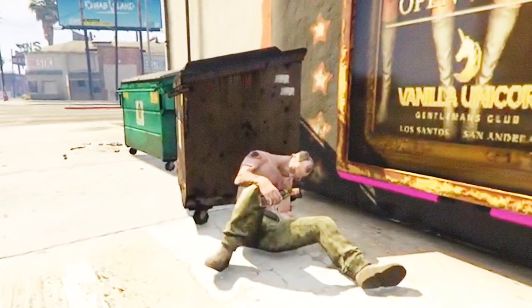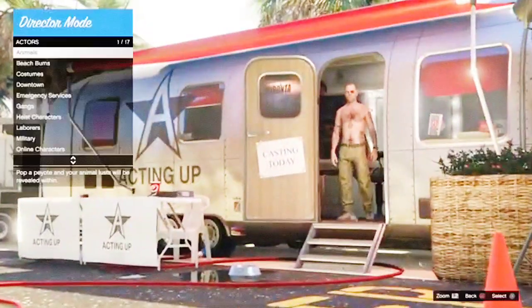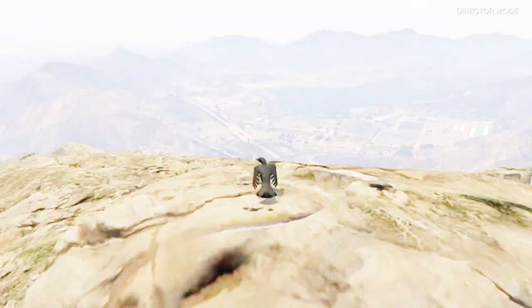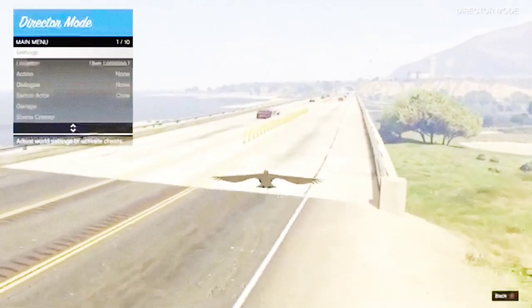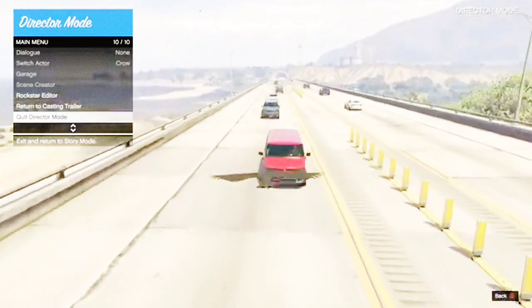Once in story mode, repeat all the same steps: open the interaction menu, go down to exit to director mode, press X on actors, X on animals, and X on your bird to load in. On the map, go to location and select Mount Gordo again to refresh the bird. Then press the pause button, go back to your freeway waypoint, open the interaction menu, go down to location, select waypoint. Once your bird is on the side of the freeway, kill your bird to go back to the casting trailer, then click X on your bird again to load right back.